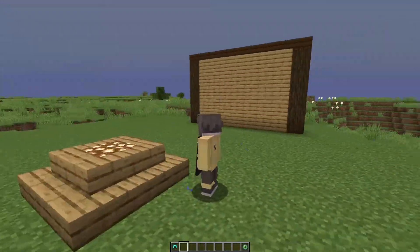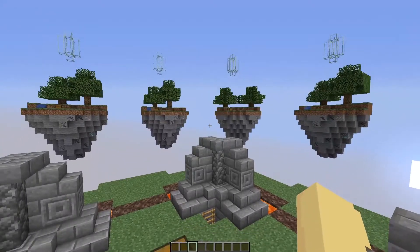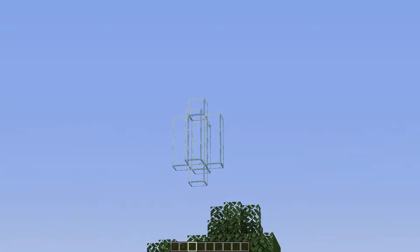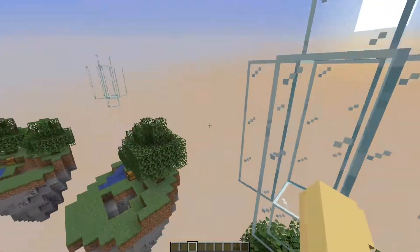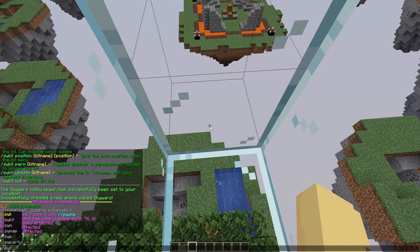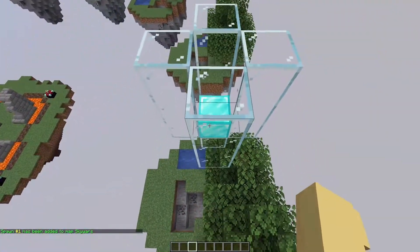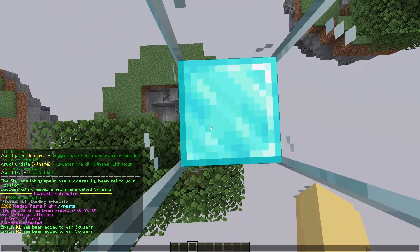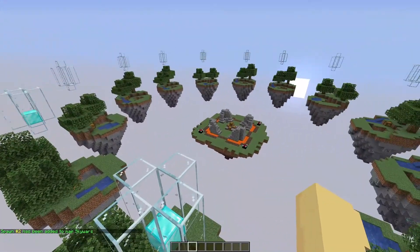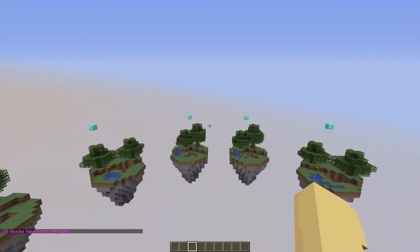Now we're going to go through commands and useful setup options for Skywars. This is the Skywars map I've chosen for the video. We want to set up spawning for players in these glass cages and for spectators after they die. The map came with glass cages, but they're not needed because the plugin handles it automatically. I'll set each spawn point using slash SW map spawn player — each placement adds a numbered diamond block — and I'll do that in every cage. Since the cages are automatic, we can remove the glass ones using slash slash replace near a hundred glass.